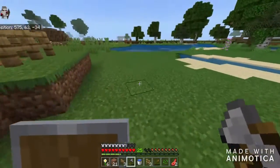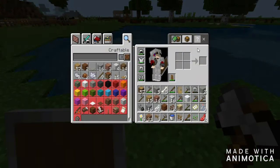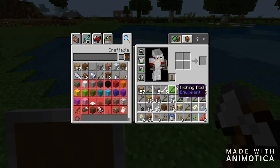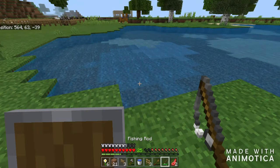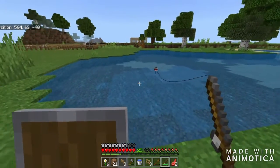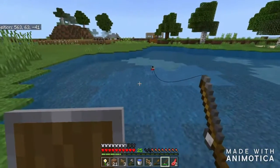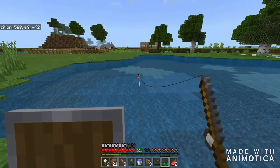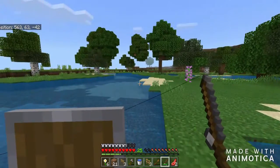Let's try getting the saddle by going fishing. I made a fishing rod and I tried fishing before off camera for the saddle. I hope I get luck on camera - I didn't get luck off camera. And there was a horse somewhere here.